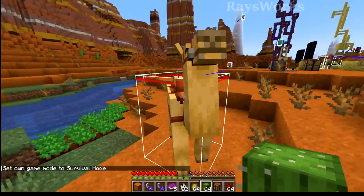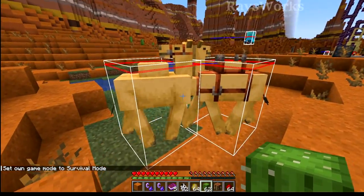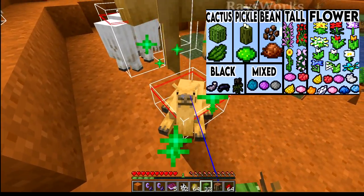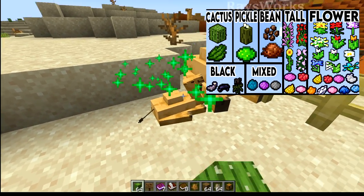Camels will follow you if you're holding cactus. You can give two different camels cactus and this will put them in love mode and they'll produce baby camels. You can of course make these guys grow up using the food. So make sure you build a cactus farm in order to get tons of food so you're ready to breed these camels up.